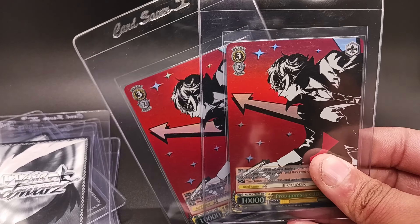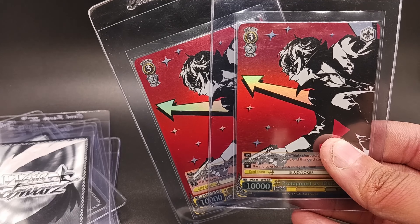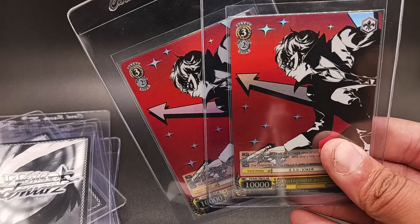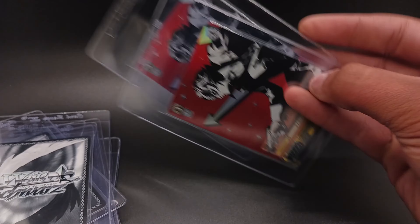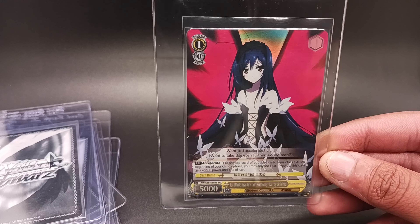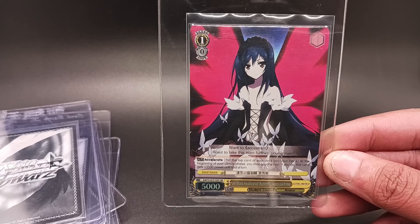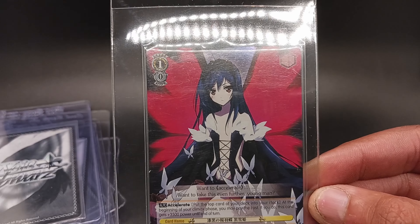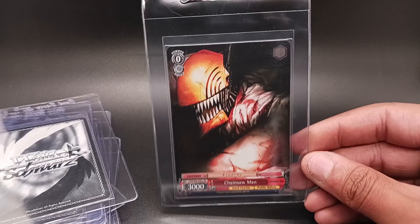Next up we got Persona — the protagonist. Same thing, it's from a trial deck and these are extremely hard to get your hands on now, like the sealed trial decks, so once those cards are gone, they're gone. And another SR of Kuro Yukihime — just some SRs I think will look pretty good in PSA slabs, and I think there'll be some decent profit if I go to sell them.